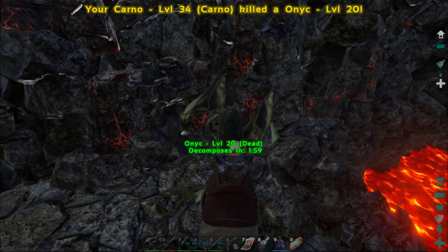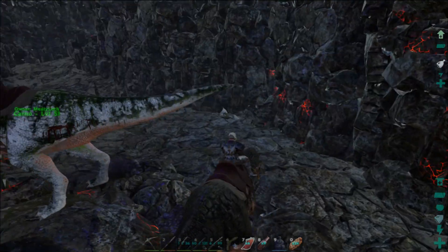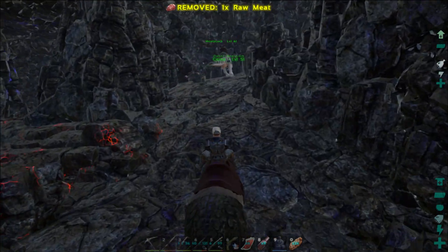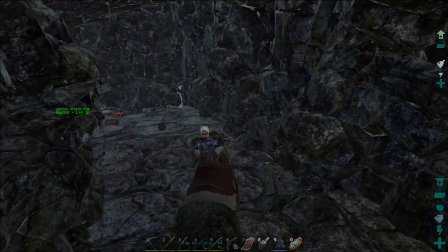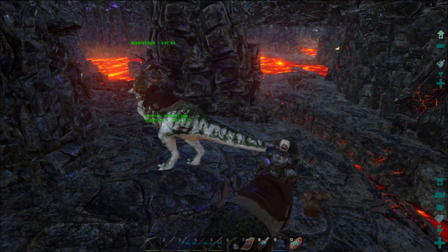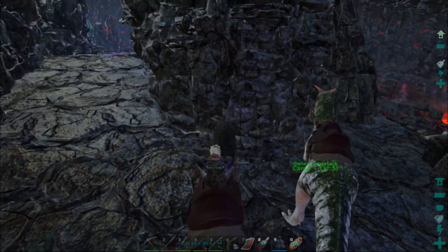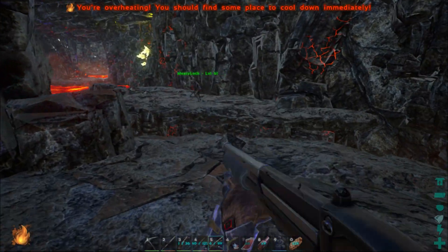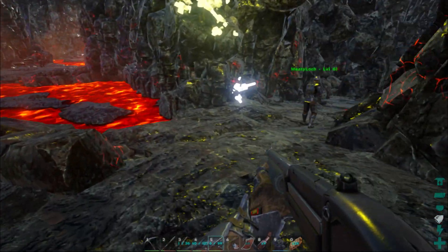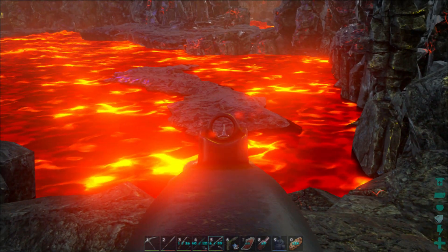They'd be doing squats all day, working on those glutes. We need to work here - how do we do this right here? Wait, wait - let's go! This was a jump as well. We have to get off at some point yeah. Oh boy - I hear the scorpion screaming down there. This is probably a bad idea - you jump from here to that rock and then from that rock up to there.